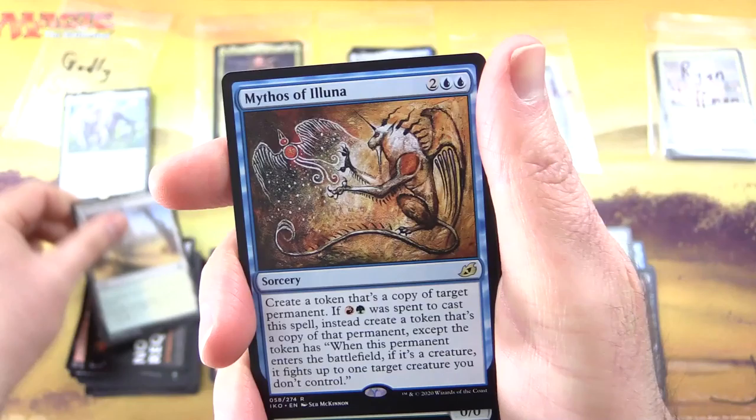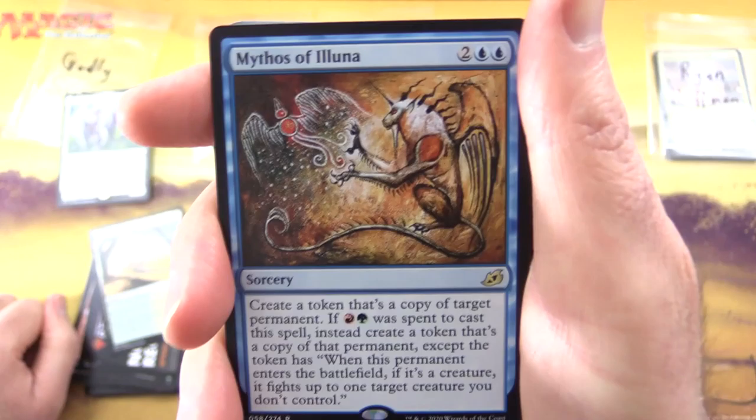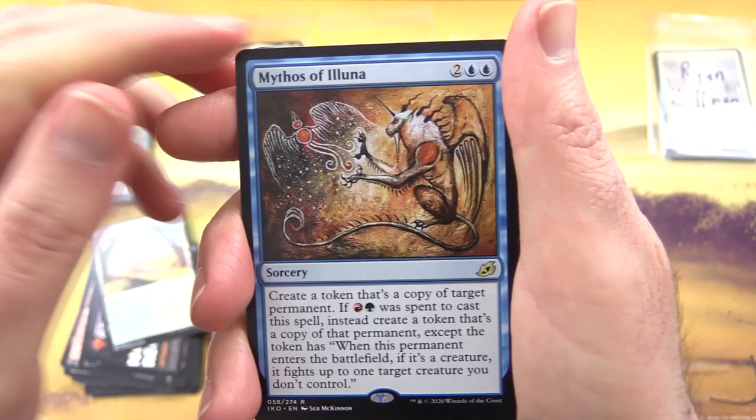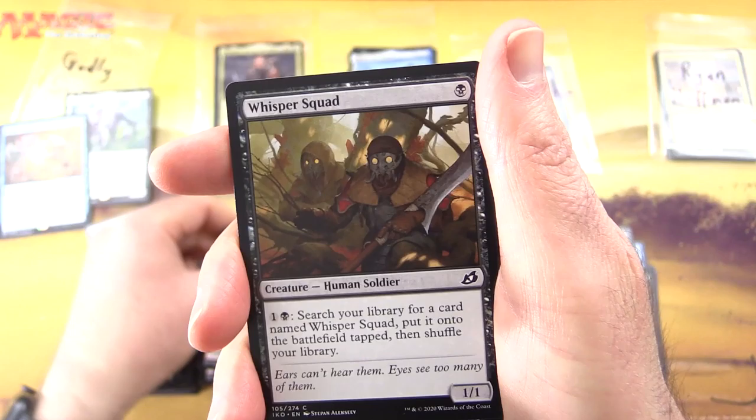Uncommons: Escape Protocol, Alert Heedbonder, Frillscare Mentor, Raking Claws, Flycatcher Girafid, Spontaneous Flight, Adaptive Shimmerer, Snare Tactician, Startling Development, Blitz Leech — that is a charming fellow indeed — Migratory Greathorn, Cathartic Reunion, and Serrated Scorpion.